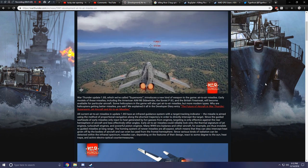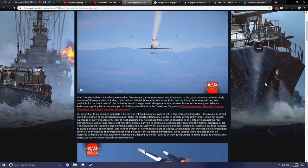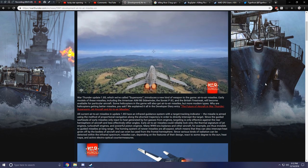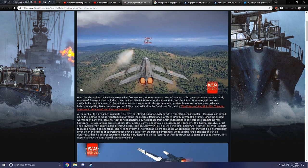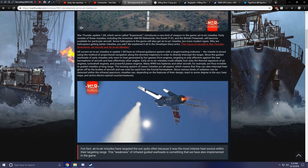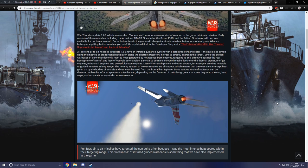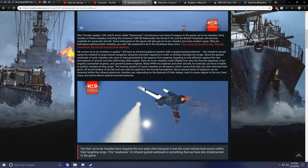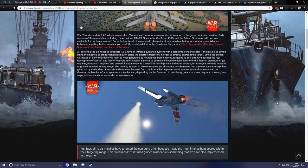Why are helicopters getting better missiles, you ask? We explained it all in the Developer Diary entry on the future of aircraft in War Thunder — Supersonic, jet aircraft, and air-to-air missiles, which we covered a while ago. All current air-to-air missiles in Update 1.85 have an infrared guidance system with a target tracking indicator.